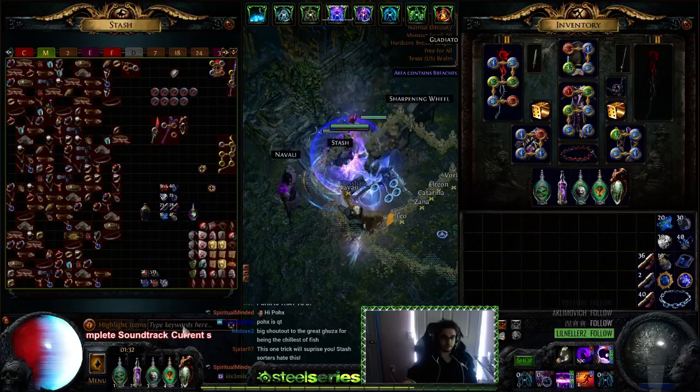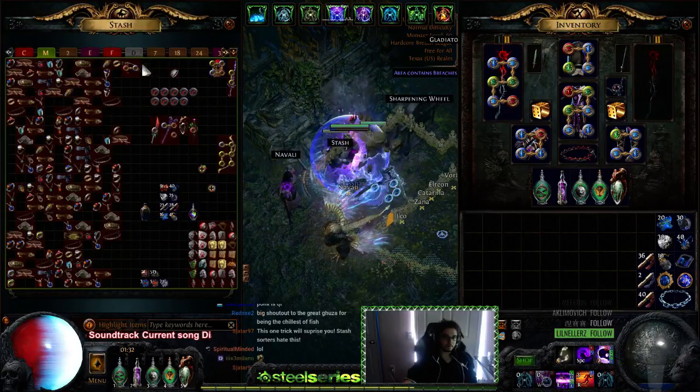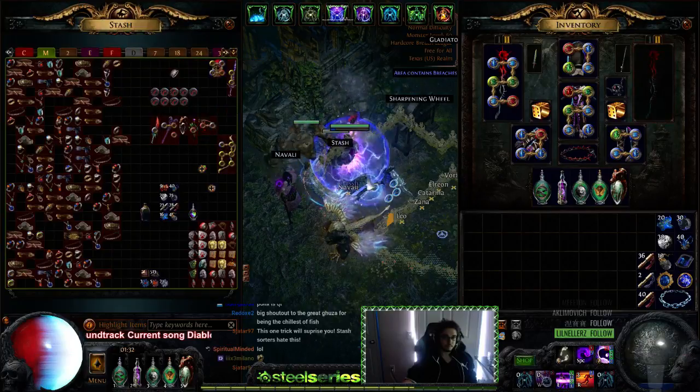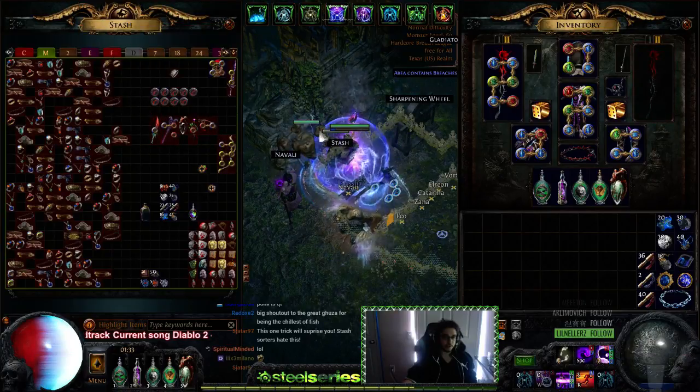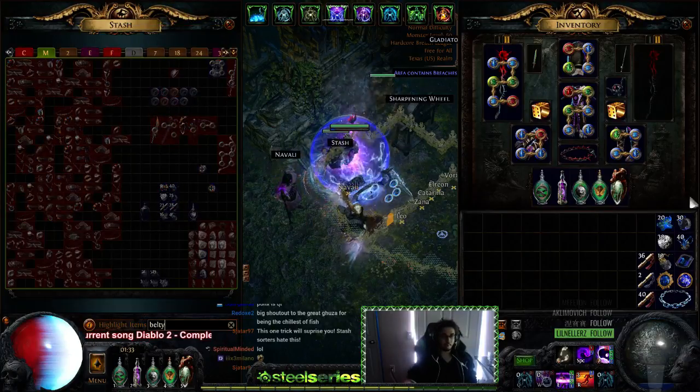Next up would be my Life Sprig — I'll sell that later. And on the right are just uniques I found that are supposed to be worth something, but Death's Hand isn't worth anything right now. So I'm going to pull out belts next.